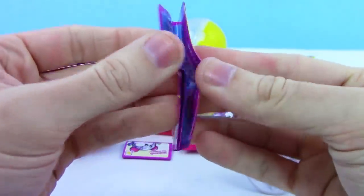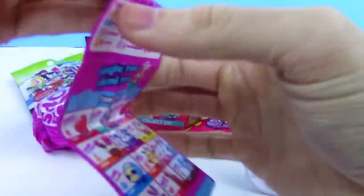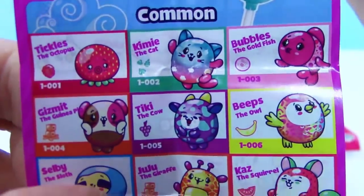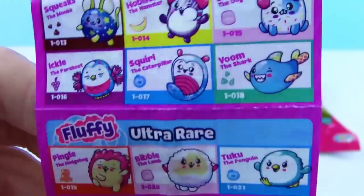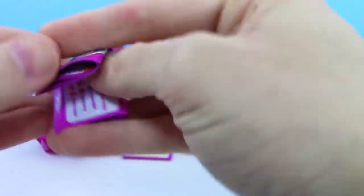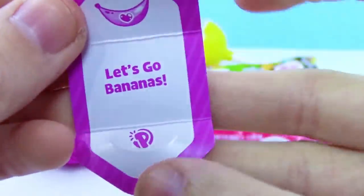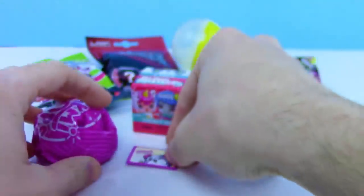Pick Me Pop also comes with a secret message and a lollipop stand. These usually smell really good — whatever the checklist says is what they actually smell like. Here's the single pack checklist with all the scents you can get, including commons, rares, ultra rares (the fluffy ones), and shiny limited editions. The secret message says we got Hobnob the Hamster — smells like banana!